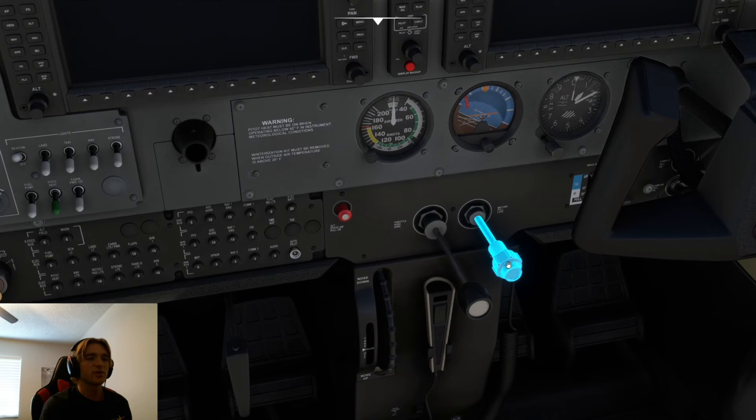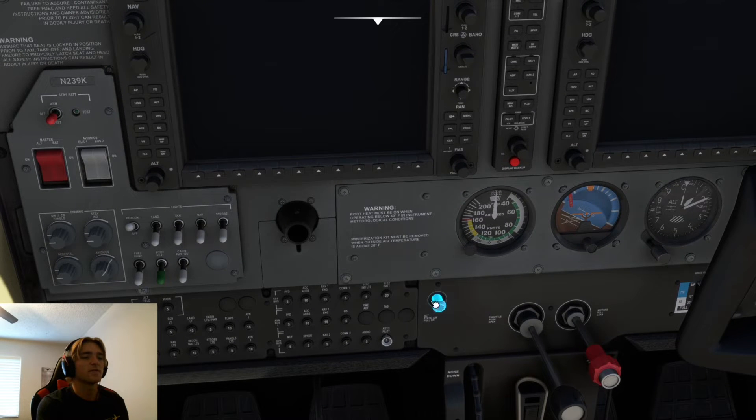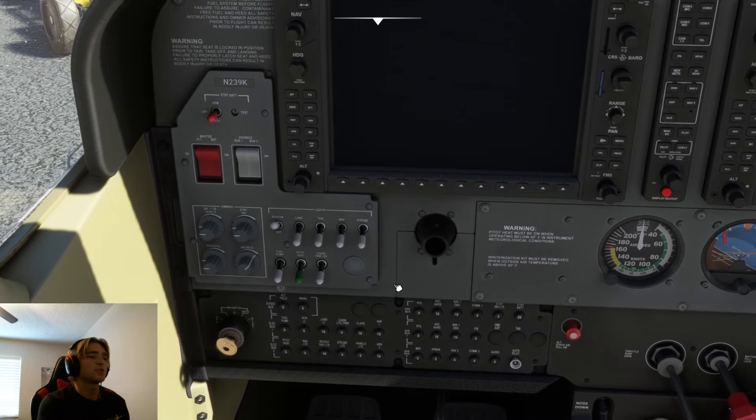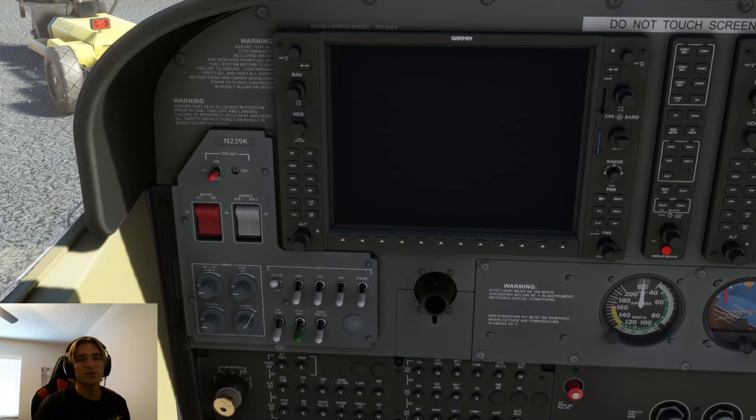Next up is our mixture — we're going to make sure that our red mixture knob is pulled to the idle cutoff position. Same with our throttle — we're going to make sure the black throttle knob is pulled full out into the closed position. Next we will go to the alternate static valve knob, push it out and then push it back in to make sure it has freedom of movement, and leave it full in in the off position. Then we'll come over to our lights and electrical switches and ensure that all of them are off except for the beacon. We always leave the beacon light on because if there is electrical power to the airplane, we need our anti-collision light — in this case the beacon — to be on, so we just leave it on all the time so we don't forget.